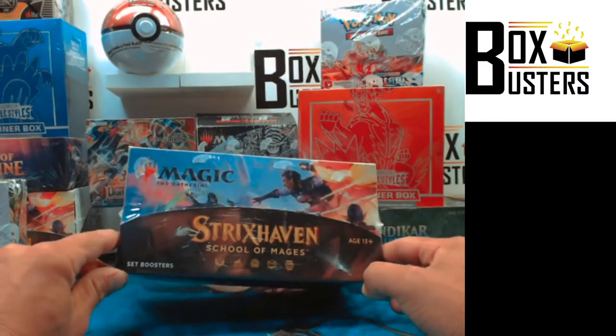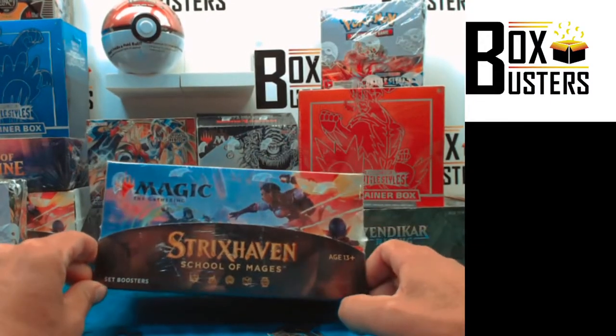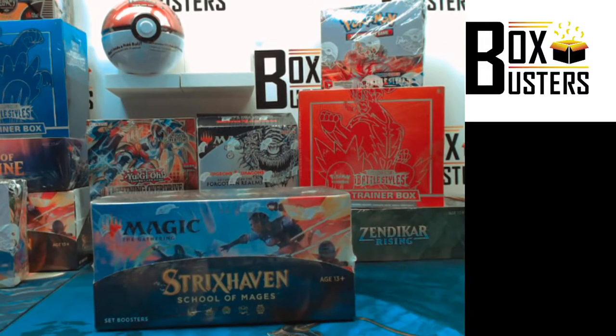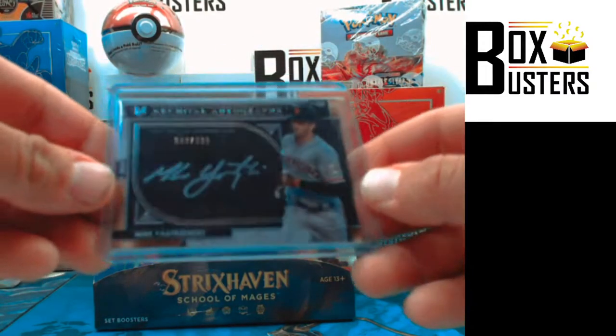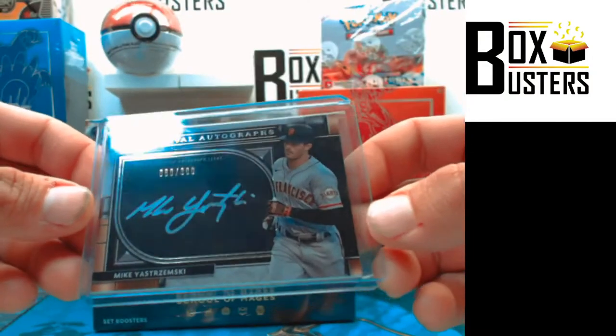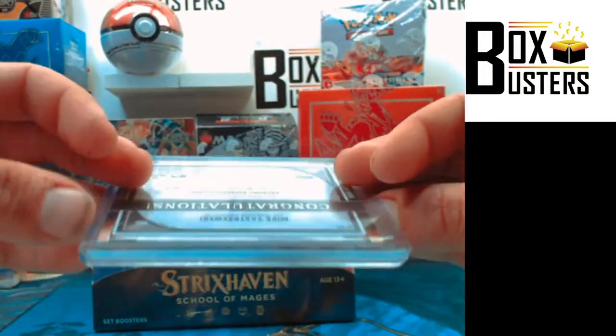We're going to be opening up a Strixhaven School of Mages set booster box, see if we pull any fire out of this one. We opened up a 2021 Topps Museum collection just one video ago — we pulled a Mike Yastrzemski San Francisco Giants on-card autograph, numbered to 300. Nice little hit there.